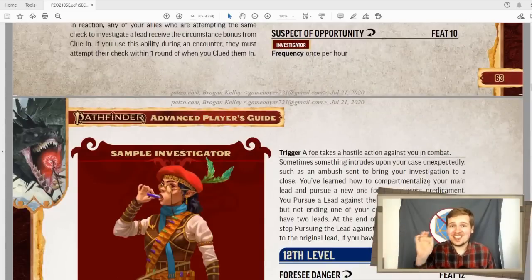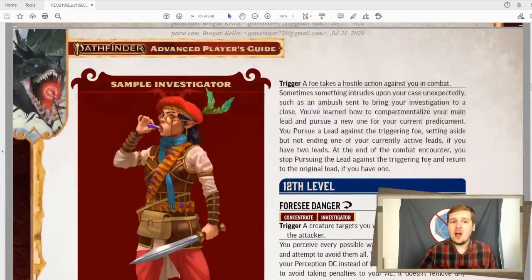Suspect of opportunity is phenomenal for combat. If a foe ever takes a hostile action against you, you can use your reaction to put your main lead on hold and pursue the target that attacked you as your lead. This lasts until the end of combat, and at the end of combat, they stop being your lead and the lead you dropped is re-upped.